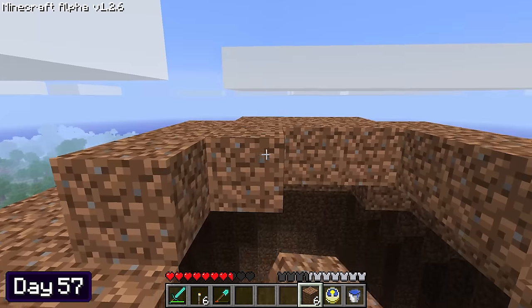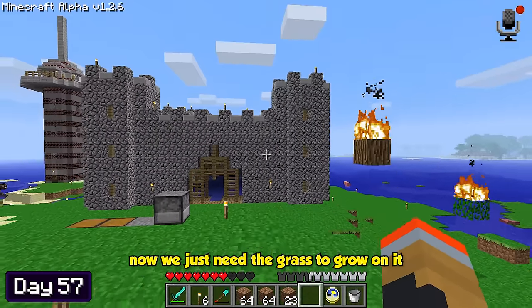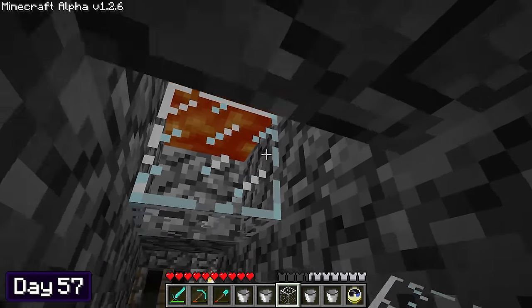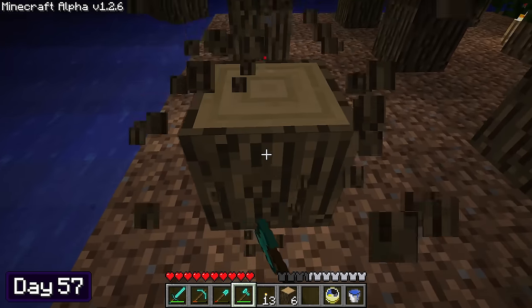I worked through the rest of day 56 and finished around midday of day 57. That's looking awesome so far — now we just need the grass to grow on it. Using the dirt I had in my inventory, I made a staircase connecting the planet to the grass on the ground. For the rest of day 57, I did some last-minute touch-ups like placing lava on the roof of the corridors, torching up the planet, and planting a sapling at the center of it.